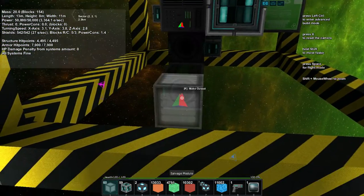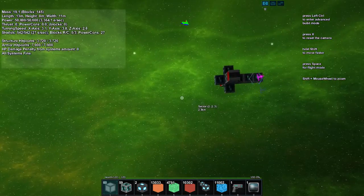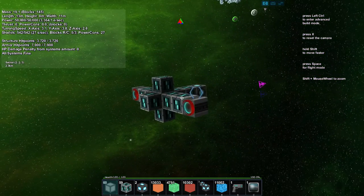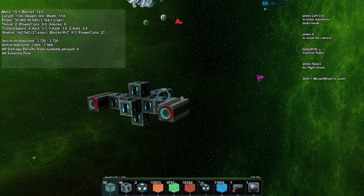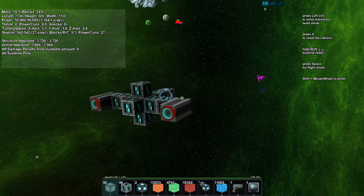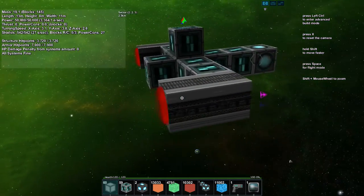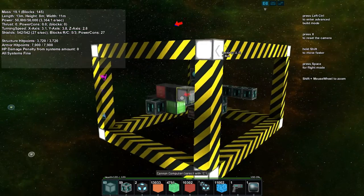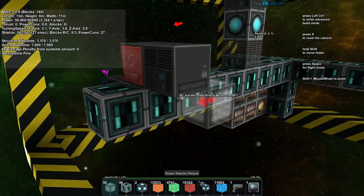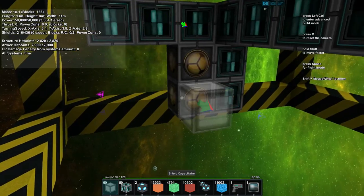Wondering whether stacking thrusters in front of each other makes them more powerful. To my understanding it does, but the more you have on there the more thrust you get — it doesn't really matter where they are. You can hide them and build other blocks in front and they still work the same. It's not quite realistic, more arcane.